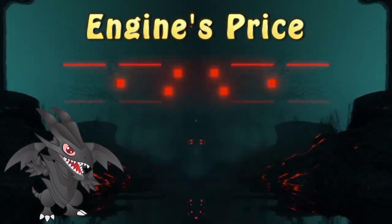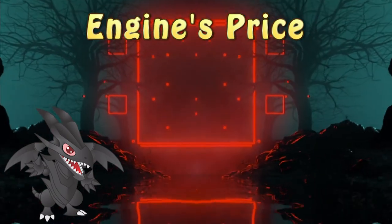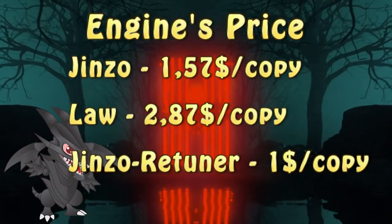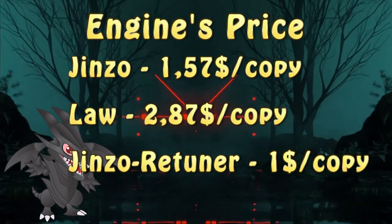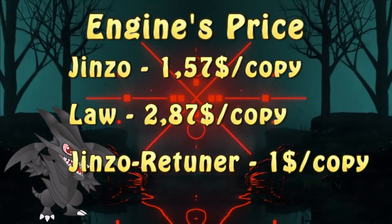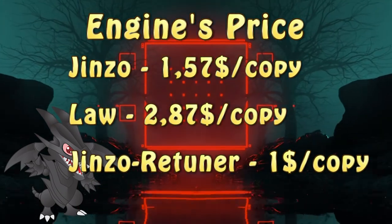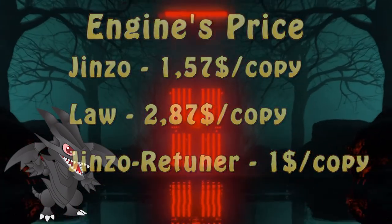Jinzo had so many reprints over the years that it's basically worthless, at least in the card value department. The cheapest version you can get is from Legendary Decks 2, costing $1.50 on average. Law of the Cosmos had only one printing at an expense of $2.87, while Returner's cheapest print is from Legendary Duelists: Rage of Ra for one dollar per card.